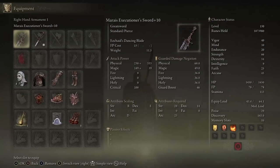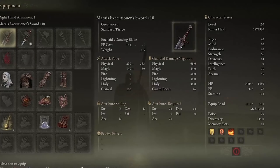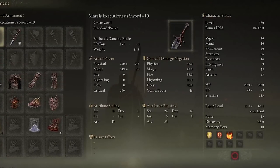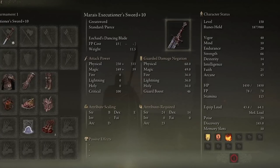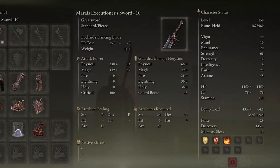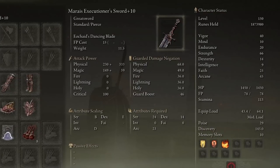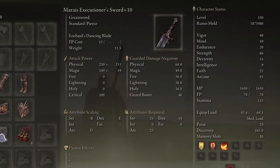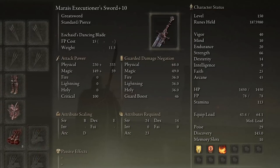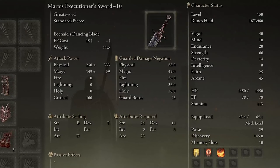My class here is the Vagabond and my level is 150. Vigor is at 40 and Endurance is at 20. I didn't invest in the Mind attribute because the Ash of War is very mana efficient. Strength is at 66 — this is important, since two-handing will multiply your strength by 1.5, which means you will effectively have 99 points in Strength. 14 Dexterity, 30 to meet the requirement for the Marais weapon. However, if you are using Millicent's Prosthesis, you can disregard that. 25 points in Faith for some incantations that I will list later, and 45 points in Arcane.